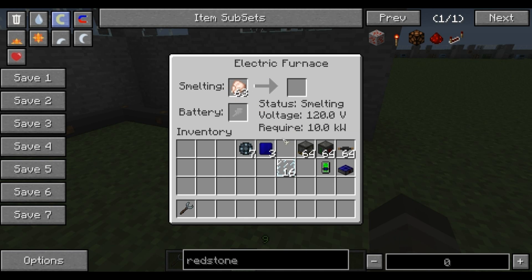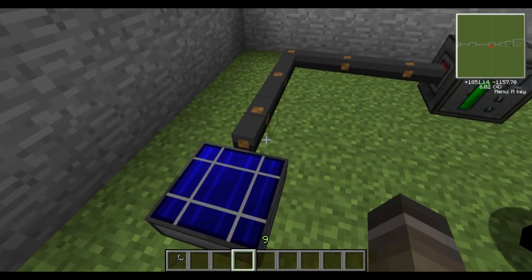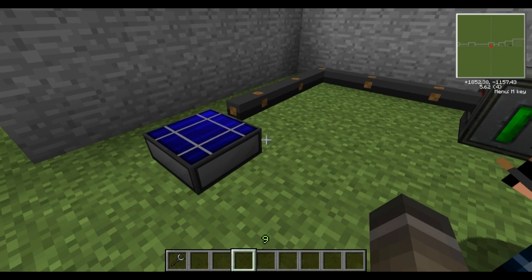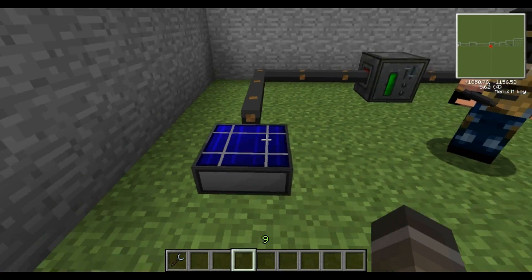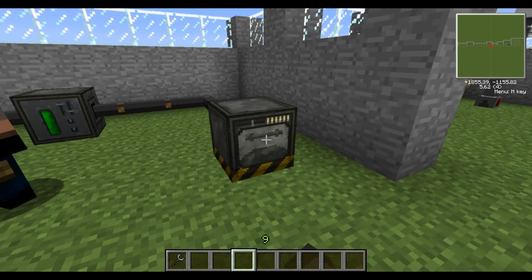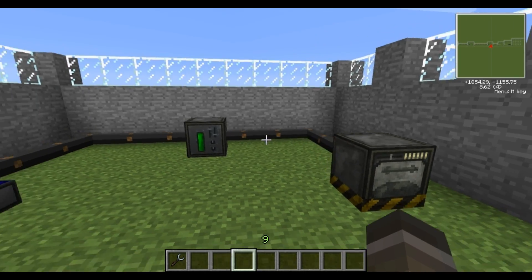I'm just going to demonstrate that the electric furnace does actually power by cooking us some chicken. One thing I want to warn people about is jumping on these panels — you pretty much bug yourself and you can't leave. The only way I could leave is when I fly off. What I would suggest, if that happens to you, is to try to break the block below you and then put it back down. It is a very annoying bug, and hopefully they'll fix it, but for the time being you're going to have to put up with it. So make sure you don't jump on that. As you can see, that's cooked our chicken into cooked chicken.